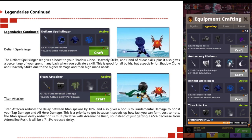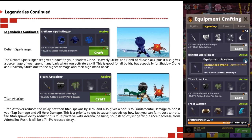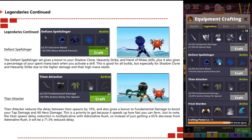The Defiant Spell Slinger gives you a boost to your shadow clone, heavenly strike, and hands of midas skill. It also gives you a percentage of your spent mana back when you activate the skill. This is good for all builds, especially for shadow clone and heavenly strike due to high damage and high mana needs.